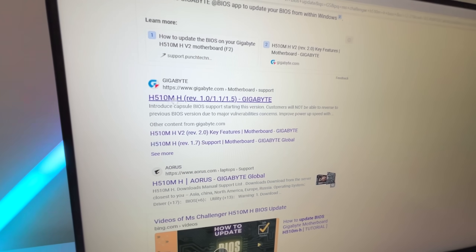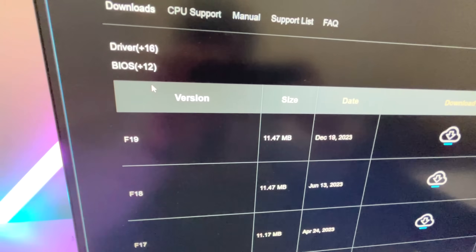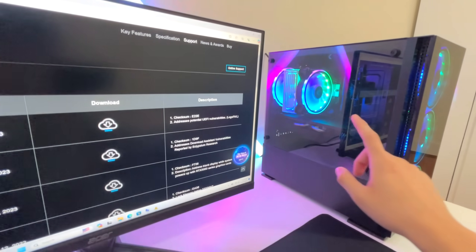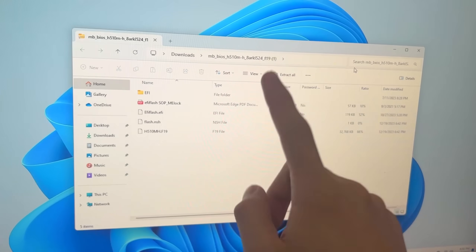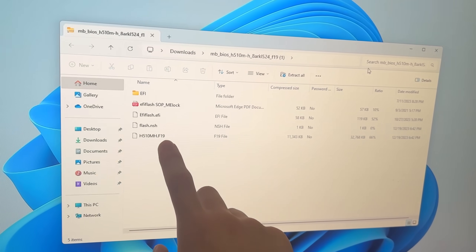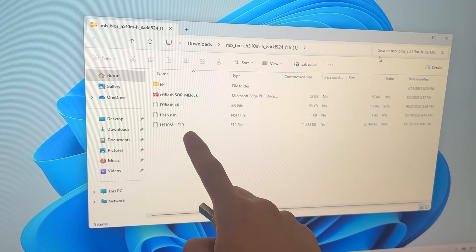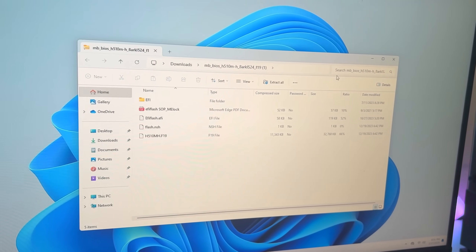For me it's the MS Challenger H5110MH — it should be the first option right here with Gigabyte. Once you're there, go into BIOS. This right here is the latest version, F1.9, and the last time it was updated was December 19th, so this motherboard is kind of old. Go ahead and download that. This should pop up with all the files for your BIOS update. Next, grab any flash drive — I have this really cool Peely one. Once you have your flash drive, drag in this F1.9 file into your flash drive since this is the latest update.